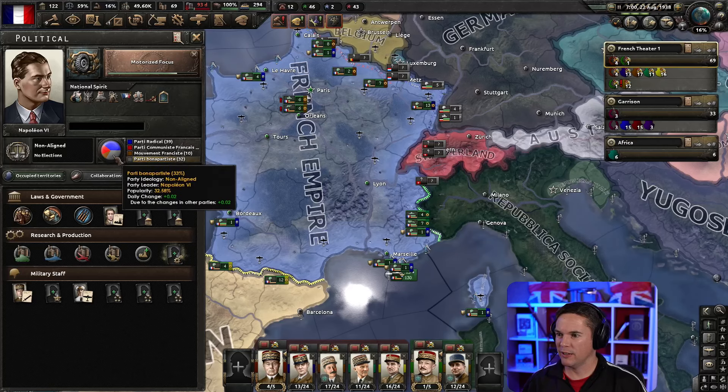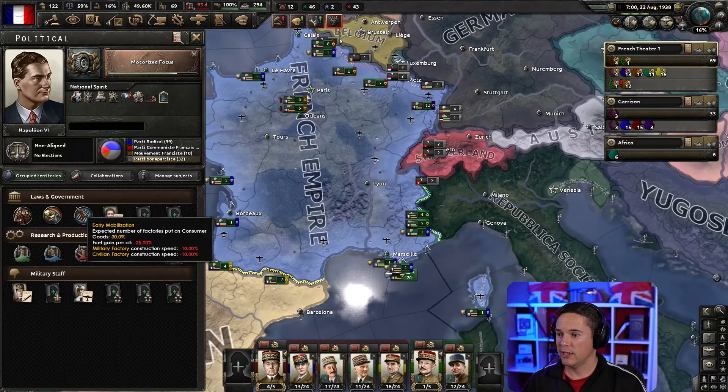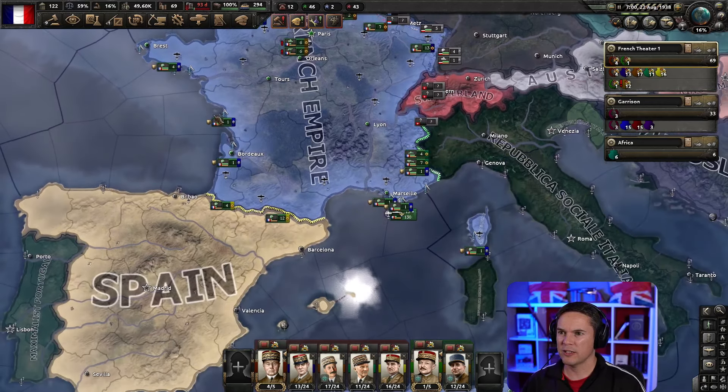We need to get our non-aligned faction up and we want to be in the majority here. We have some debuffs to get rid of, some economy to improve, an army to build, and a Europe to conquer. So let's get started.